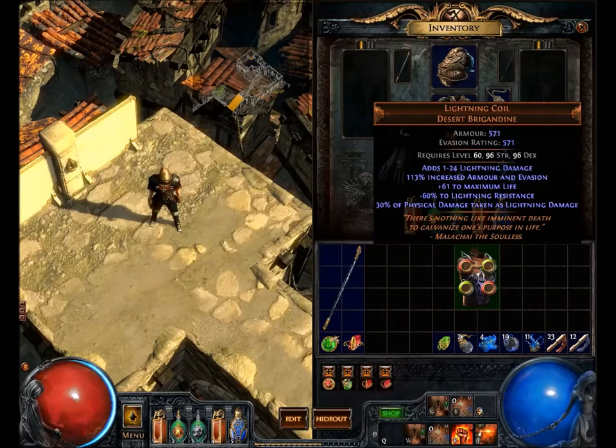Here's the reason: 30% of physical damage taken as lightning damage. That is a huge chunk of physical damage knocked off and sent to your lightning resistance. Since lightning resistance is so easy to stack compared to damage reduction, it can also get a higher max due to Purity of Lightning aura and certain items or passive nodes. You can get 80% or more lightning resistance, so only 20% of that 30% physical damage taken gets through.